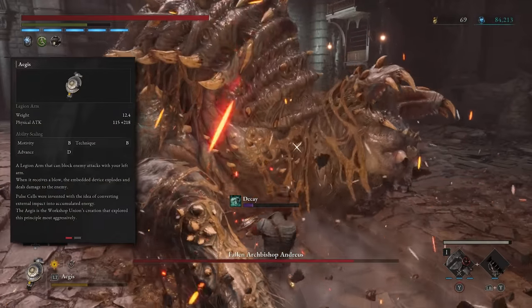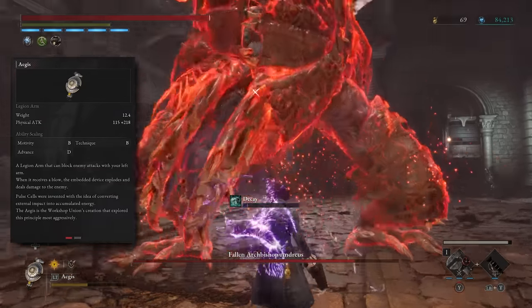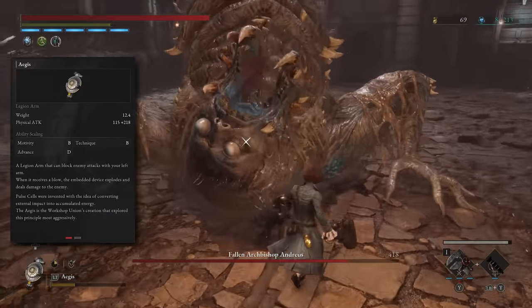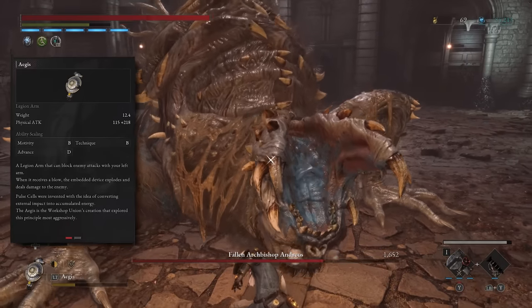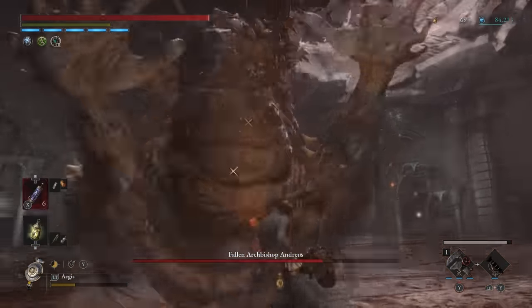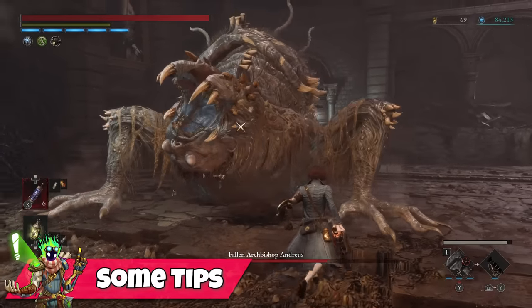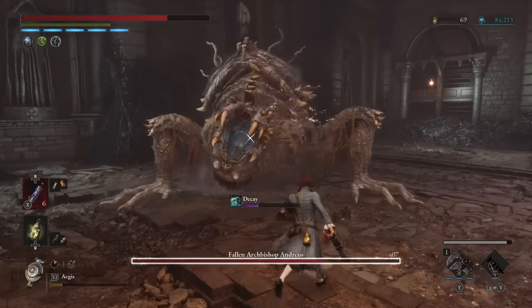So basically if you're struggling with perfect guard, I recommend you to definitely try using the Aegis instead and see if the timing is good for you, as it might completely flip the experience of Lies of P and make you love the game if it's really just the Fury Attacks that are holding it back from being a fun Souls-like. Naturally this also means that you will be using your Legion arms more and your Legion charges, so I have a few tips and upgrades that I recommend using so you can keep relying on this mechanic.